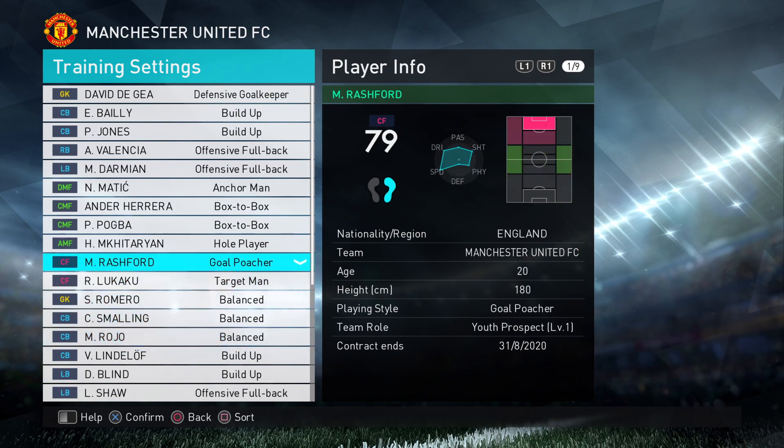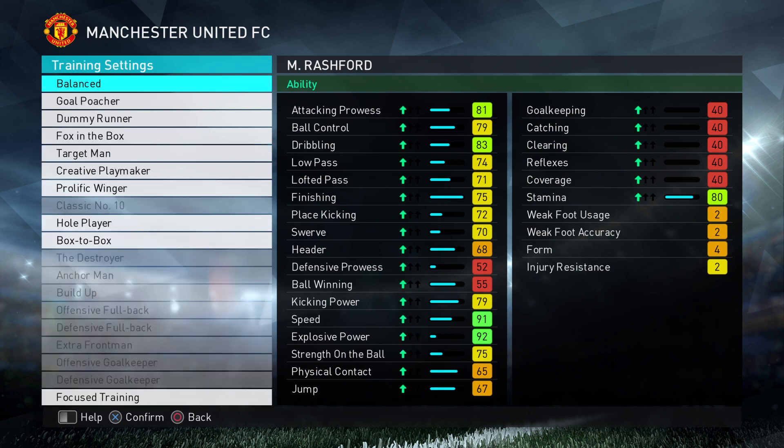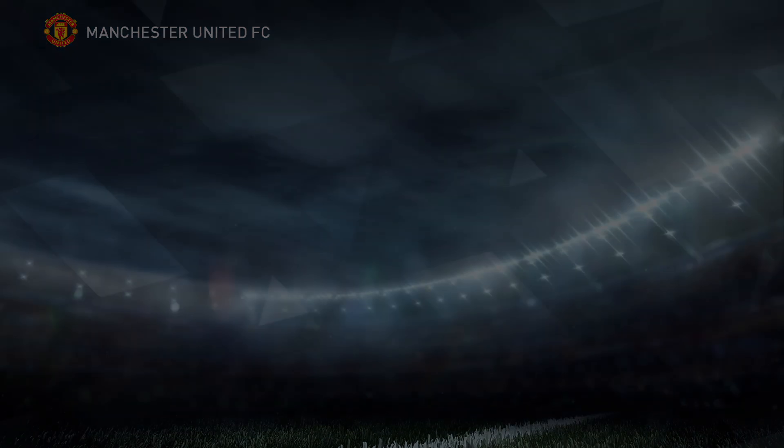For someone really young like Rashford, I would probably go for focus training and put on speed, just to boost the speed — get that to 99 as quickly as you can. That's just a personal thing I do. If you want, you can put him as a fox in the box or a goal poacher or whatever you want. So that's your training.